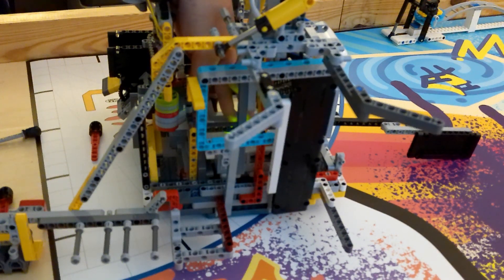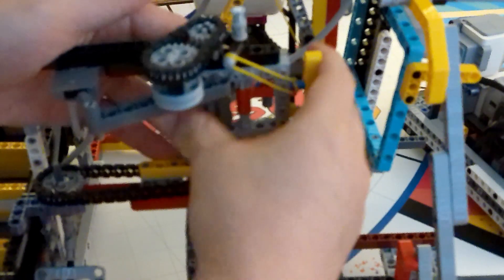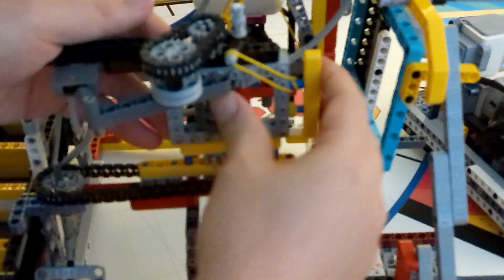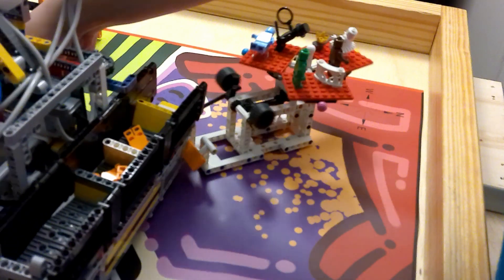We do this by having multiple mechanisms where one motor powers multiple things. However, sometimes you may want to find a way to not need a motor to power something. Giant attachments take a lot of skill to make, and it would be very hard to go through everything it takes to make a giant attachment in a short video, but I hope this gives you a rough idea of what we try to do when we make them.